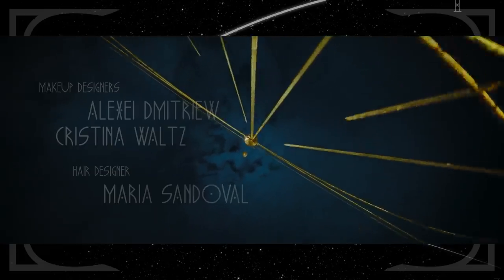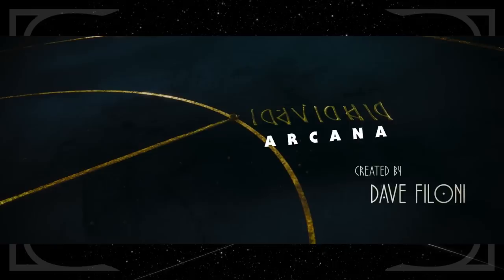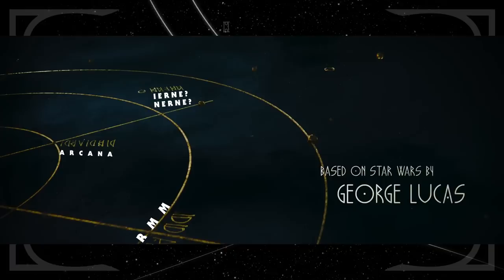The credits seem to chart the journeys of some of our characters to Thrawn and Dezra's location. The first world we see is Arcana, where Ahsoka discovers the map in the Nightsister ruins. Two other planets are nearby that I can't quite make out — one might be Ierni or Nirn, and the other looks like it ends with an R and two Ms.